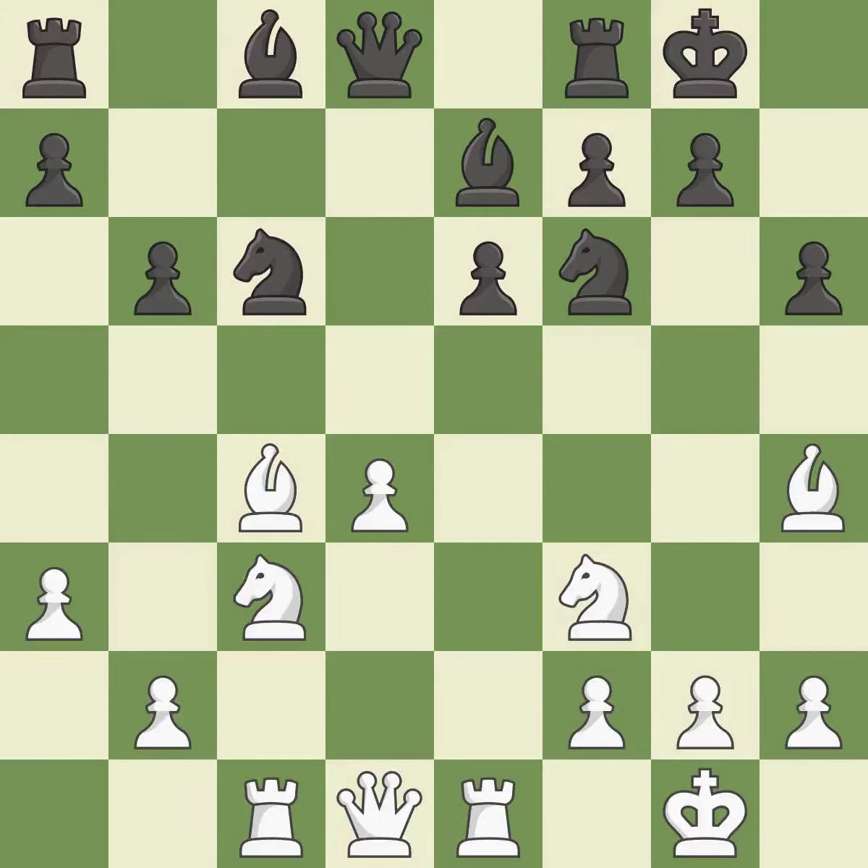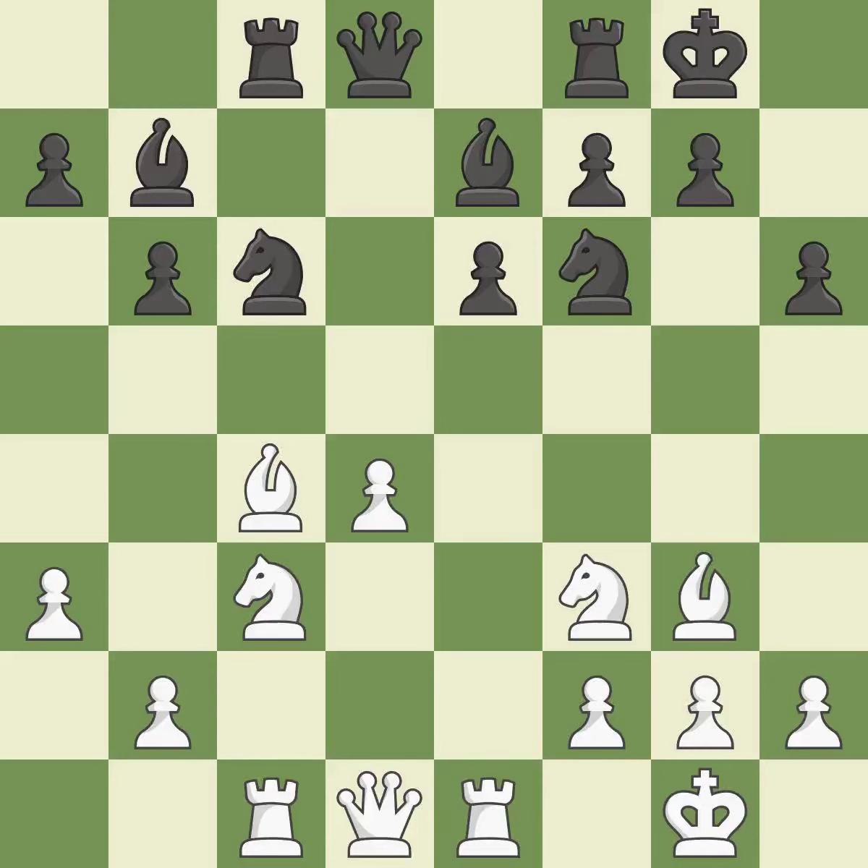The best choice is this one. As a result, the bishop grows and gains flexibility on the long diagonal. This squanders a chance to link rooks — it is incorrect. This develops a rook off its starting square, getting it into the action. This threatens to reveal an attack on a bishop.